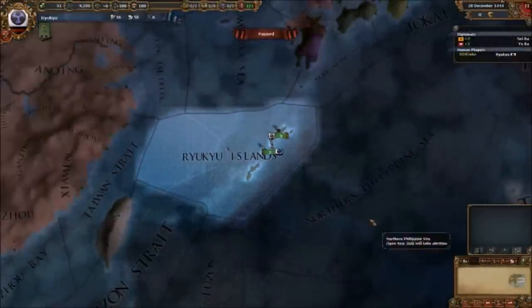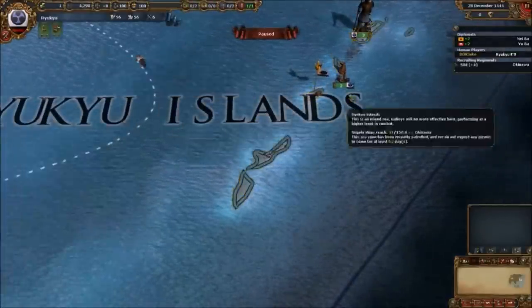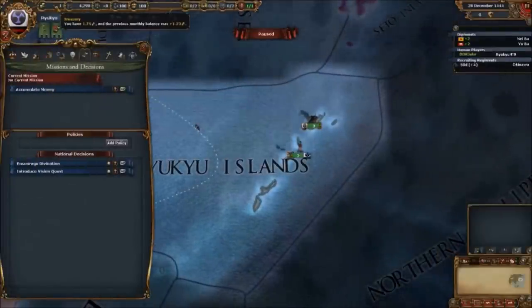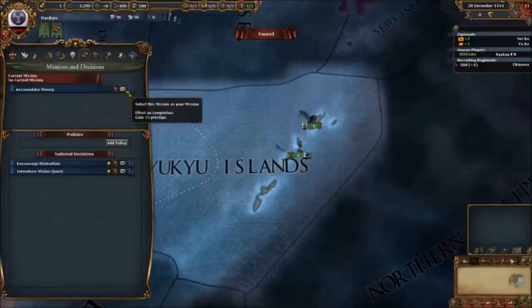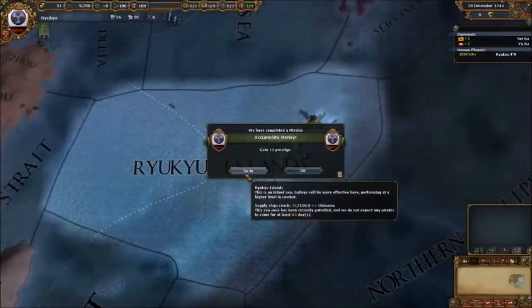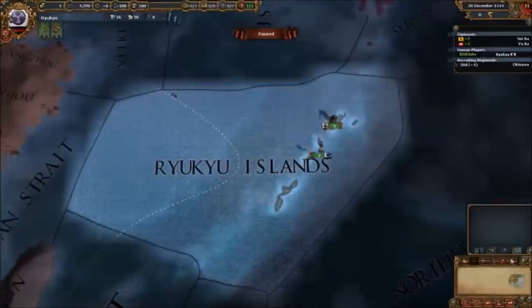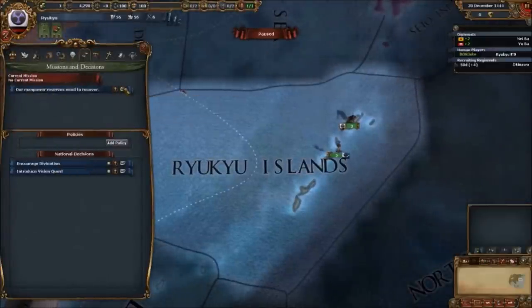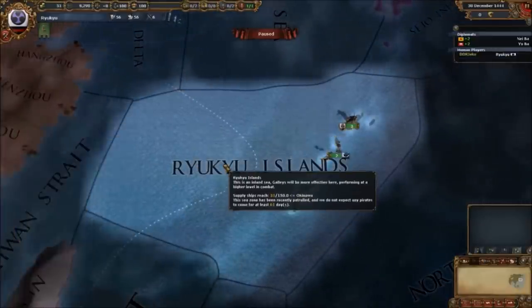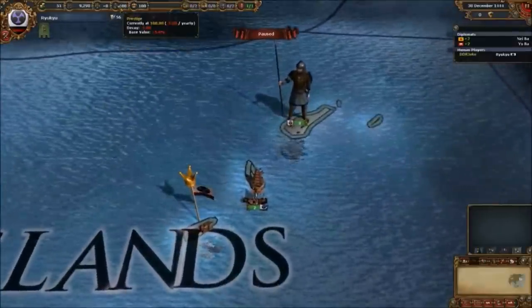As of time of recording this mission exploit still works. Basically you recruit your entire manpower pool, get the mission to recover your manpower reserves, and recover them by just cancelling the troops. Then you do exactly the same thing and take the accumulate money mission — cancel your troops, it says you've accumulated the money, gives you prestige, and that enables getting your manpower recovery back. The rewards are prestige and army tradition, and the better your army tradition the better your general, giving you a god-tier general right from the start.